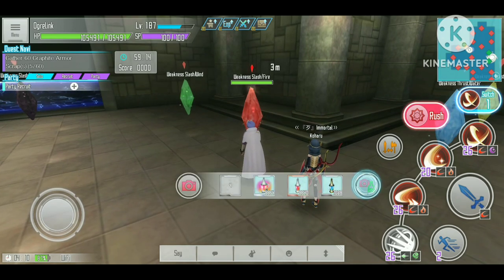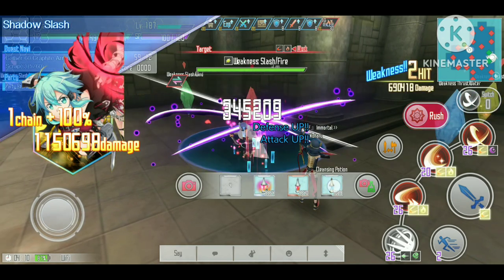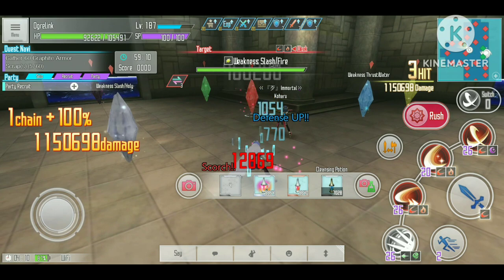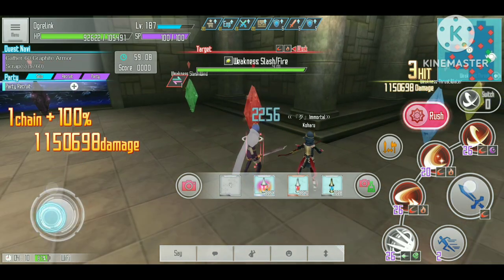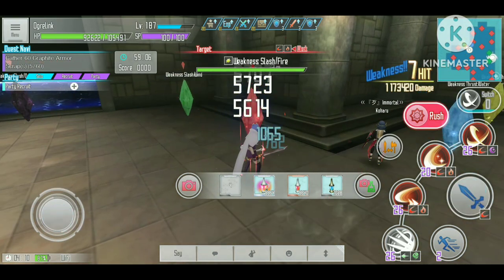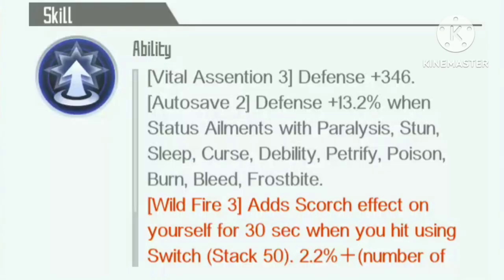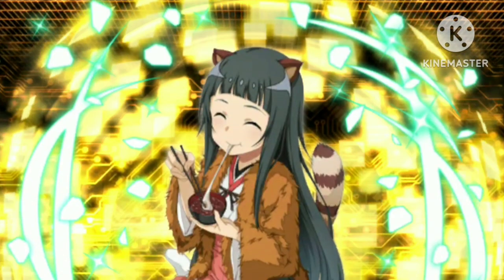The other way to do it is to use an item to remove the burn effect as soon as we use the switch. This works because the scorch is applied after we use the switch, so the switch damage is still going to be full damage. That way we can still get the benefit from the vital ascensions and the auto save defense increase on our sets.